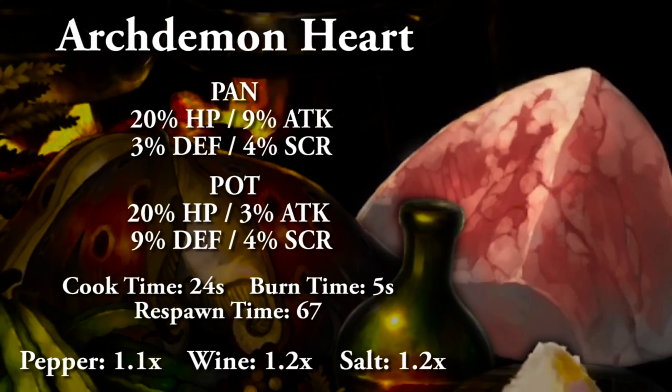The archdemon heart replaces the scorpions. Cooking in a pan: 20% HP, 9% attack, 3% defense, and 4% to score. Cooking in a pot: 20% HP, 3% attack, 9% defense, and 4% to score. Full cooking time 24 seconds, burn time 5 seconds, and respawn time 67 seconds. With spices: salt and wine are both 1.2x, and pepper is 1.1x, capping out at 1.5.